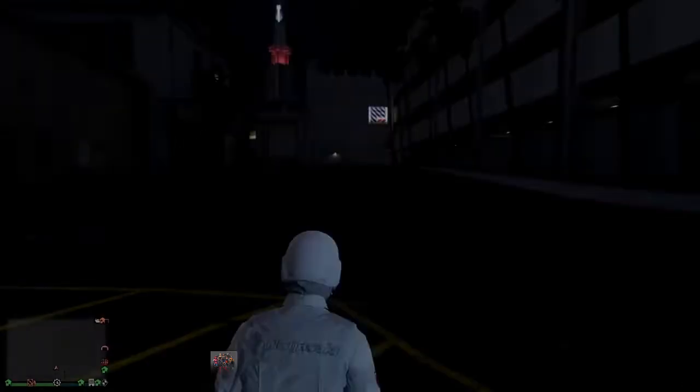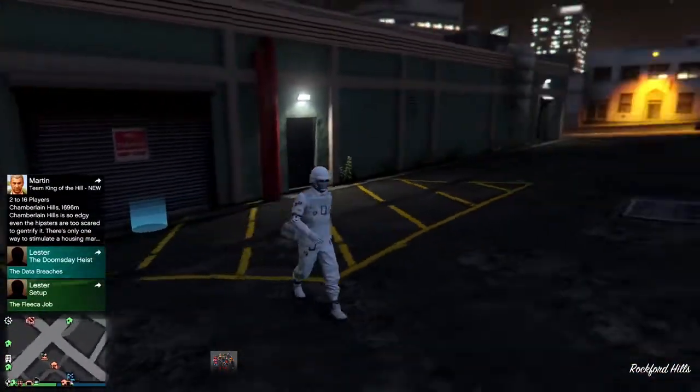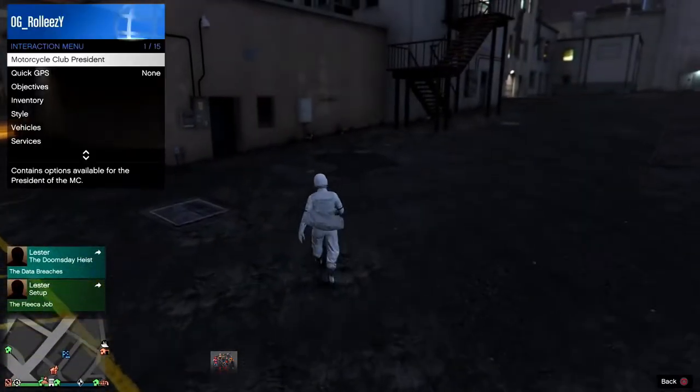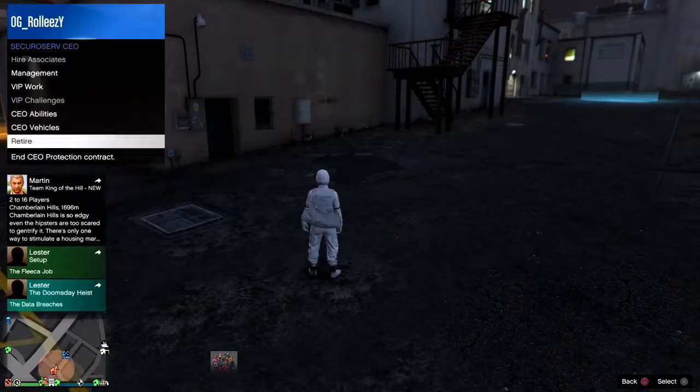The black screen is coming up — it's like super slow-mo. Once you hit the black screen, let go. That part can be a little tricky, but if you do it exactly the way you saw it you should be fine. Once you see the black screen, let go of the trigger, and if done correctly you should spawn outside just like this — without the car. Just that simple.